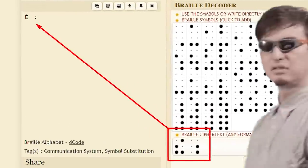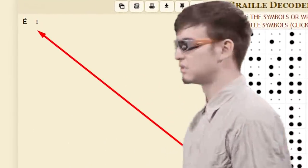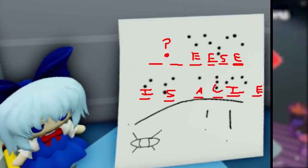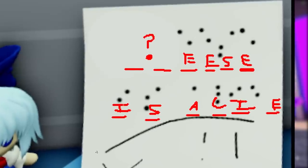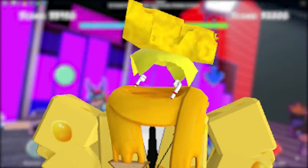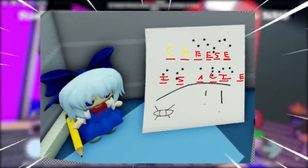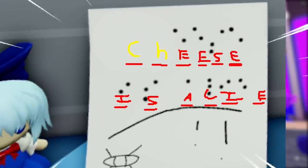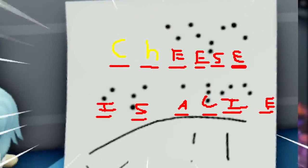It's either going to be that accented E or a semicolon. Well, if we take those two out, we do end up with E's — and what is one word that ends with E's that is a big reference to the game and the developers? That's right: Cheese! So 'cheese is a lie' should be the secret message, and that actually makes a whole lot of sense.